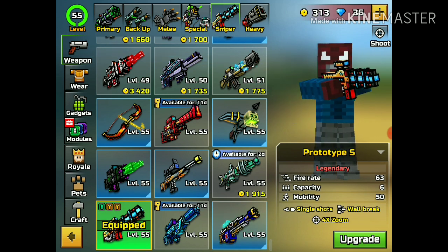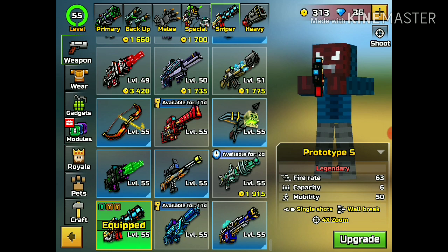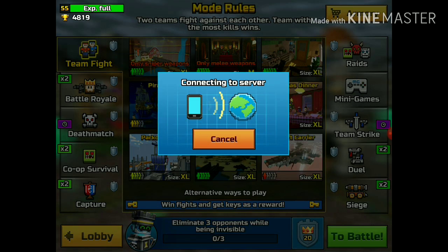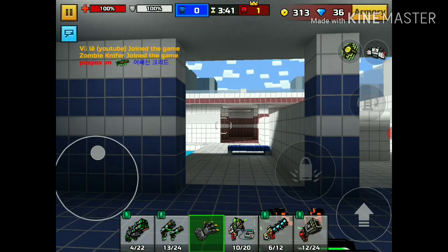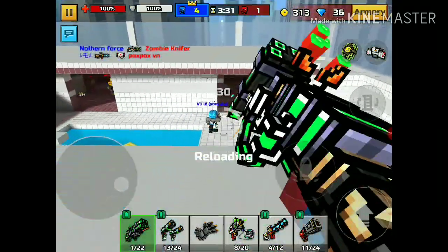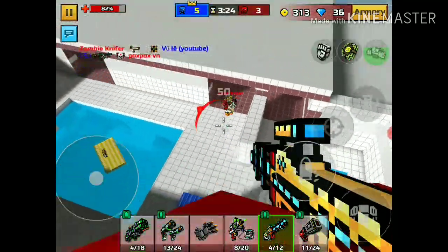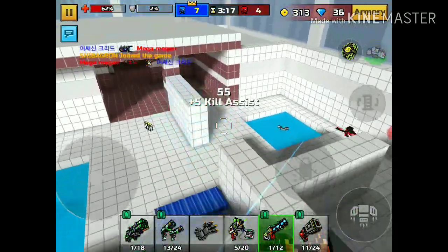Why did I choose prototype S and not turd eye? Just because this is legendary or mythical doesn't mean you want it. We need low tier weapons, okay. So this deck is the fastest cat spam deck. Let me show you an example — oh my god, this is so overpowered! Look, one shot! This would be a great spam deck.